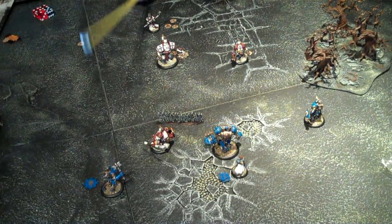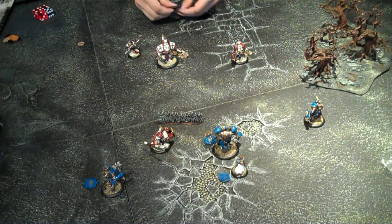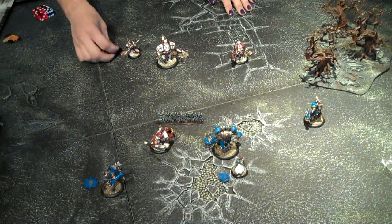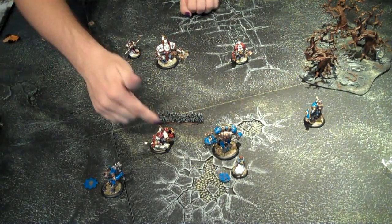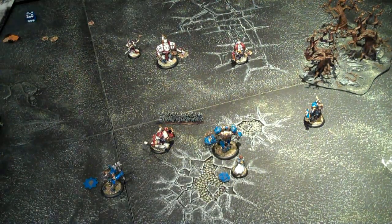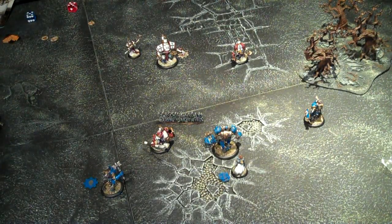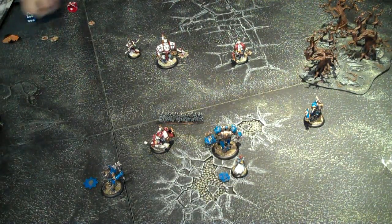Next up is Krios. Krios wants to check his control area — that guy's out — so he's going to move his five up and start spending some focus. He's going to spend two to cast Immolation, boosting the hit, arcing through him onto Stryker. Stryker's a defense of 16 but Krios is a focus of seven, so I'm going to need a nine. I hit, but just barely. It's a POW 12, he's got two focus on him, so this is dice minus five — one damage. Nickel and dime.